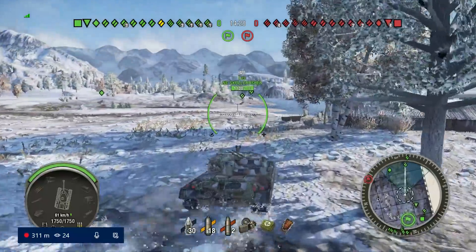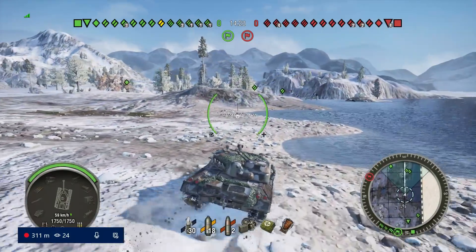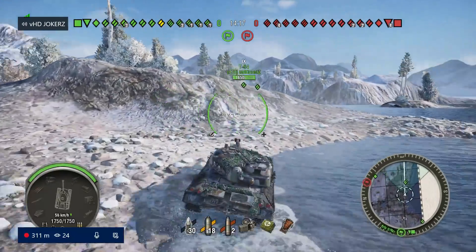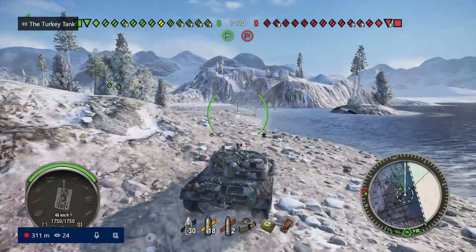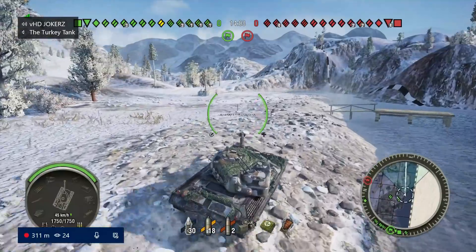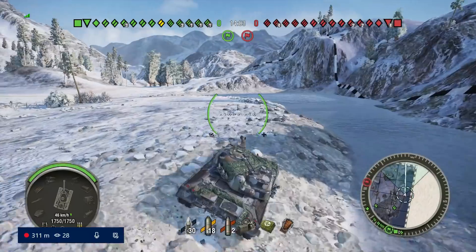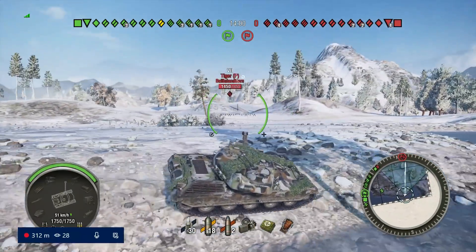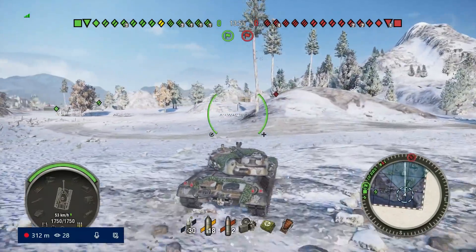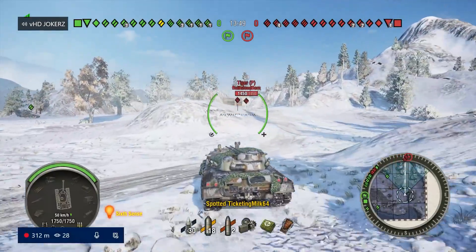I'm taking a little bit of risk, mixing it up and seeing if we can't make the game a little more interesting rather than just fighting head to head. We're going to be pretty aggressive here. I'm hugging this dip to avoid getting spotted - I can dip down near the water to stay low profile and hopefully not get shot.